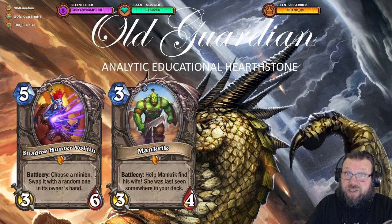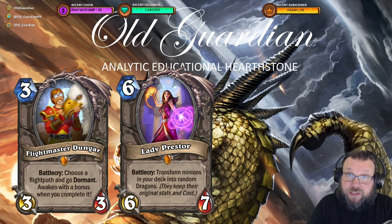The same applies to most other expansions. If you look at United in Stormwind, if you own one United in Stormwind pack, go to the pack opening screen, and you're immediately awarded Flightmaster Dungar and Lady Prestor. Lady Prestor is used in some meme-ish Druid decks.